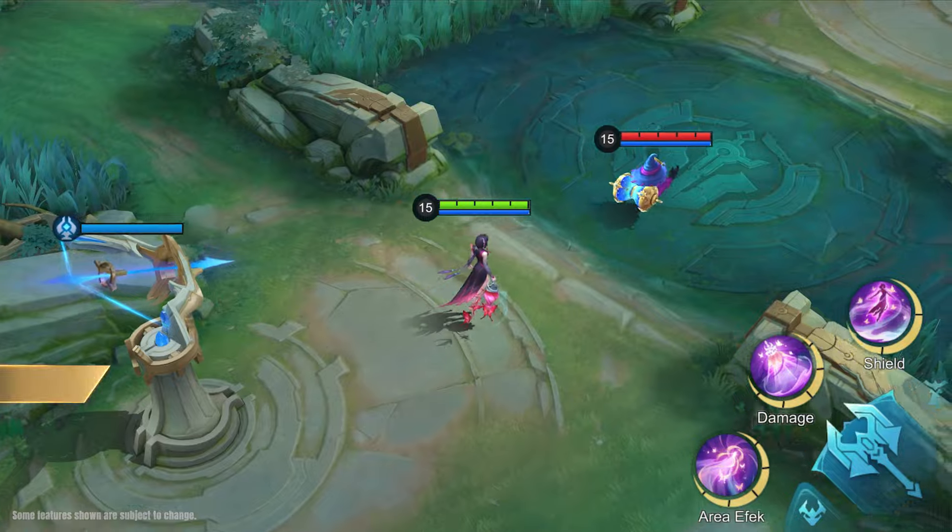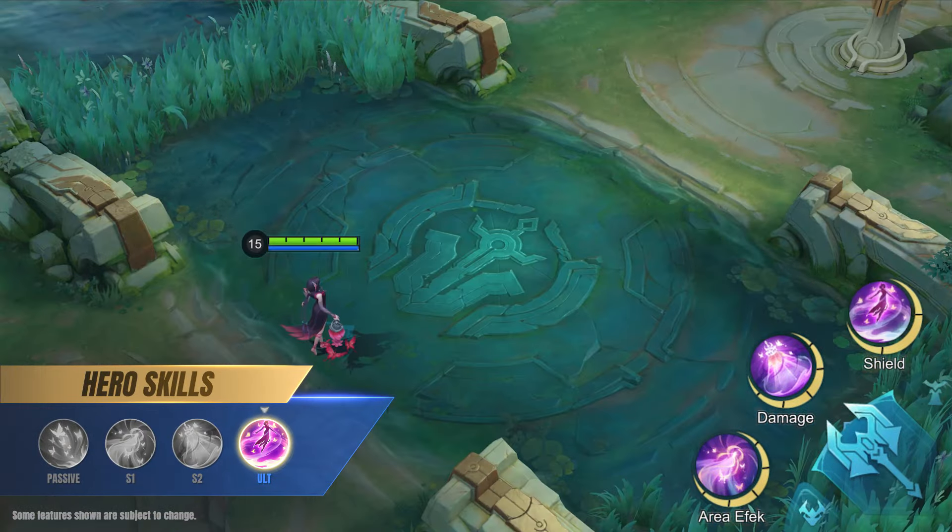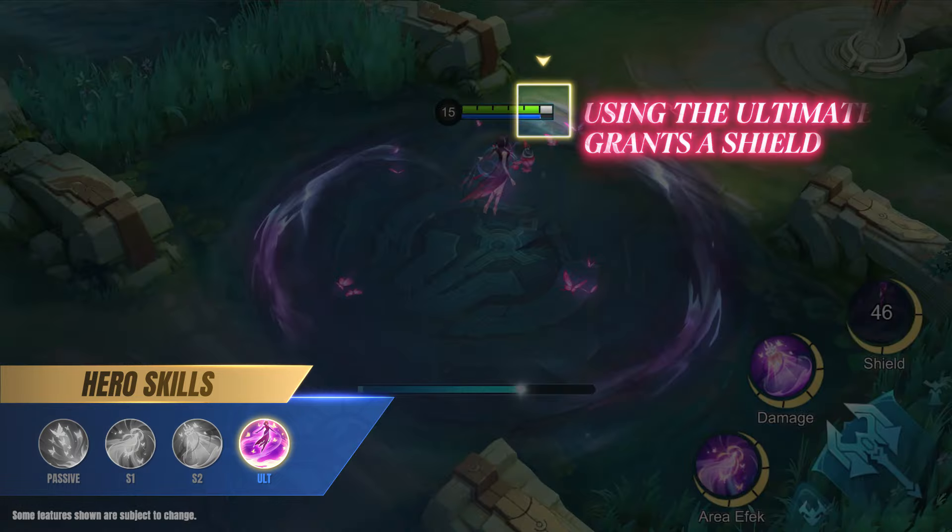Once an enemy has enough stacks, they will be captured and pulled airborne. After capturing an enemy, release the skill button to throw all captured enemies to the target location, dealing magic damage to all targets in the area.